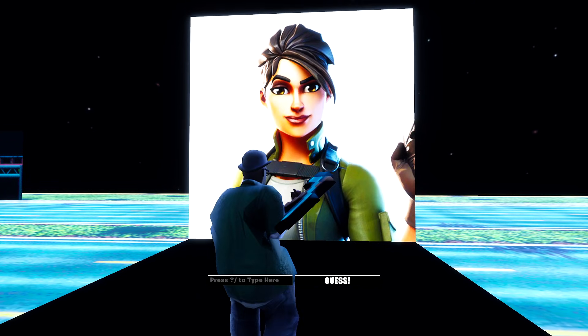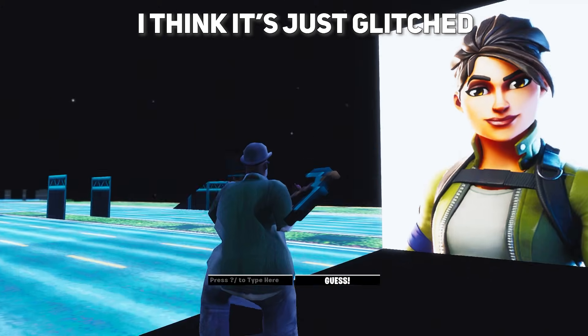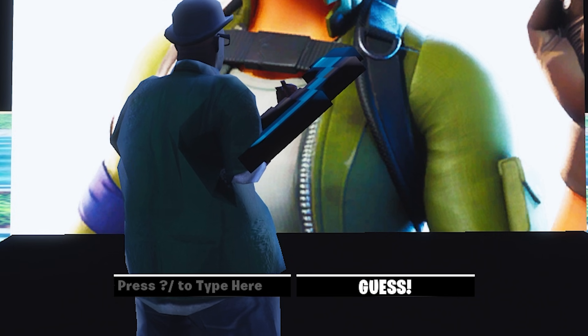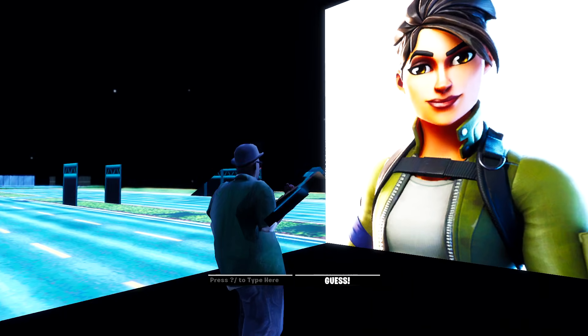So now I've loaded into a completely custom game mode. You can see the map's completely custom and — wait, this is actually my map! I guess I used my map as a backdrop and it's called Guess the Character. And now I can actually type — default. Is it default? I'm not sure what the name's supposed to be. It's just bad that I don't know what this is. Is it called like Sarah or something?